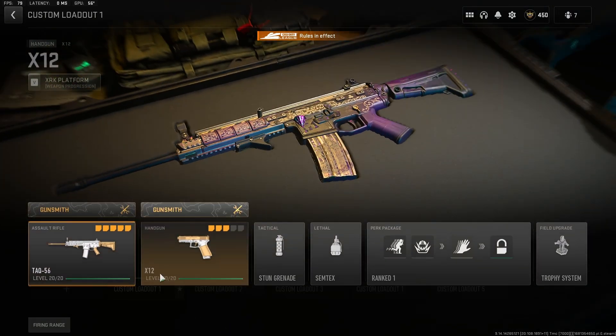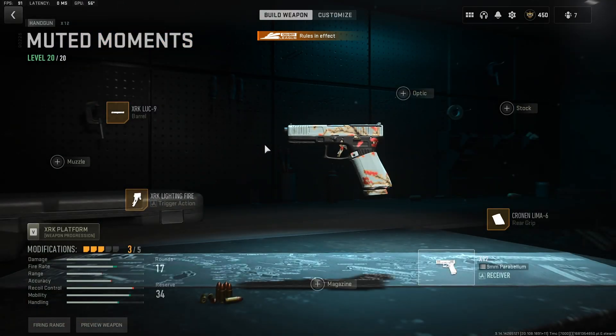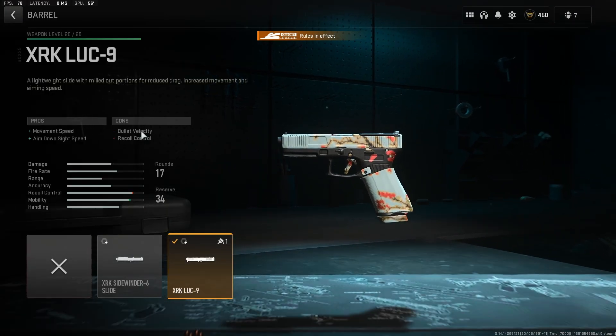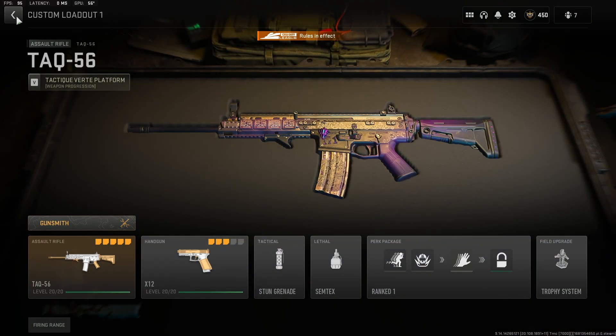For the pistol, which I have on my first class, here are the attachments — fairly straightforward. It pulls up really quickly, and this trigger makes you shoot quicker. The barrel obviously improves movement and ADS speed.